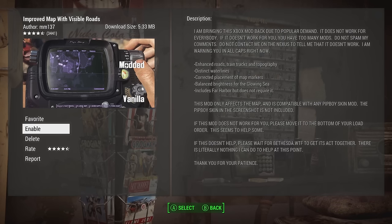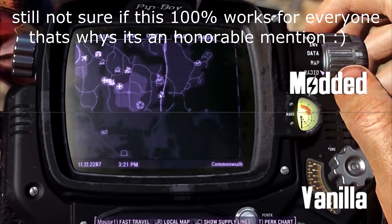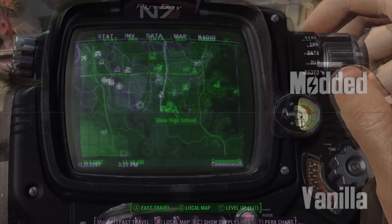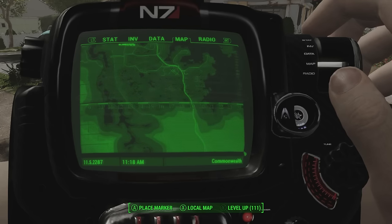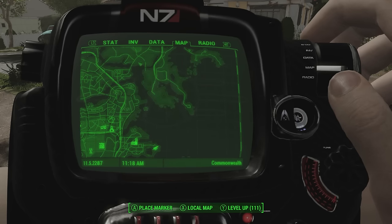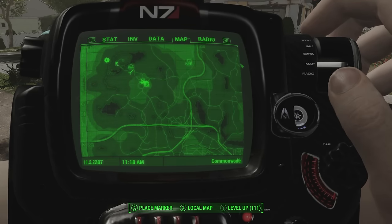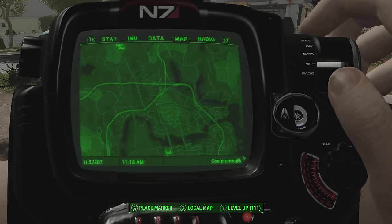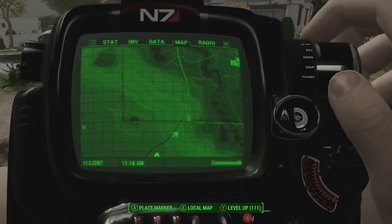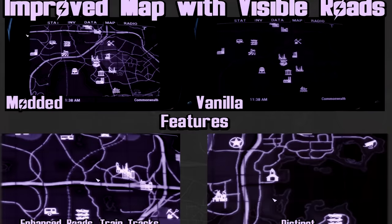This next mod I'm going to count as an honorable mention. It's a very old mod — actually released the first day console mods came to Xbox One — known as Improved Map with Visible Roads, made by mm137. The thing is, this mod never really worked for most people at the time. However, ever since the 1.7 update I noticed it start working again — on stream yesterday I brought up the map and was confused to see it had changed, then realized I still had this mod downloaded from day one.